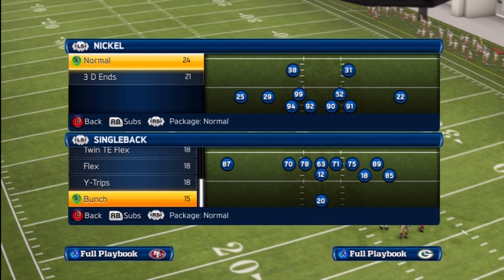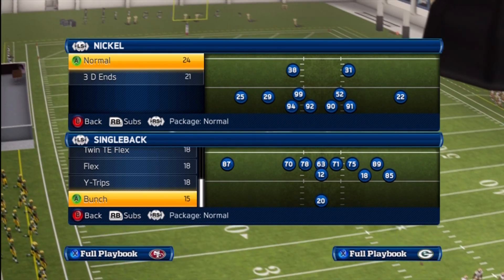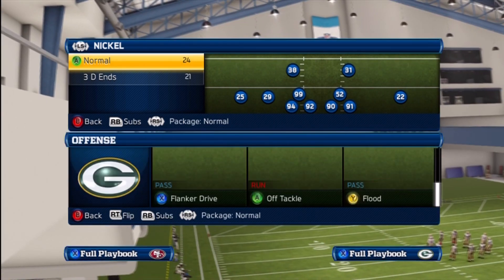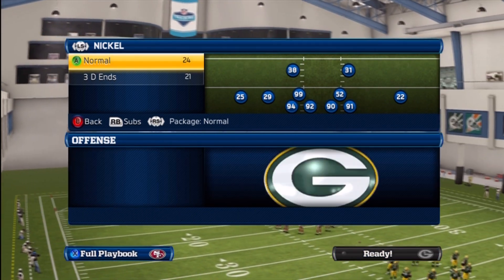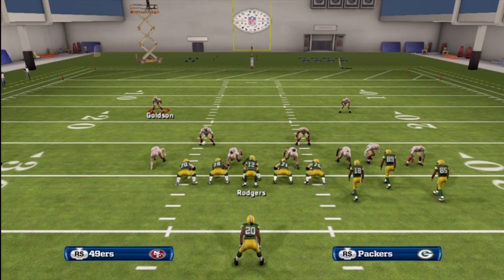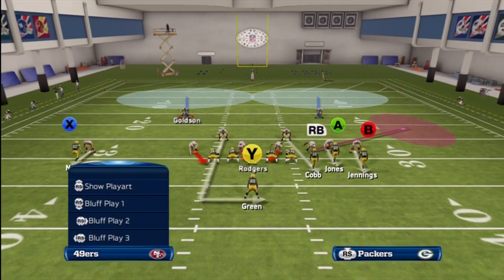What's up guys, this is Zetty. I'm going to show you a quick tip out of a single bite bunch called tight end angle. You want your best beat press receiver over on the left. If I try man press, what you're going to do is fade B and fade X, and motion snap B to the inside about a step or half a step and snap.